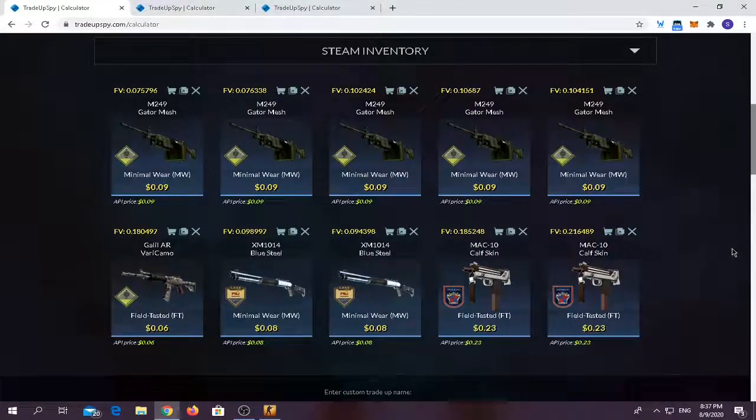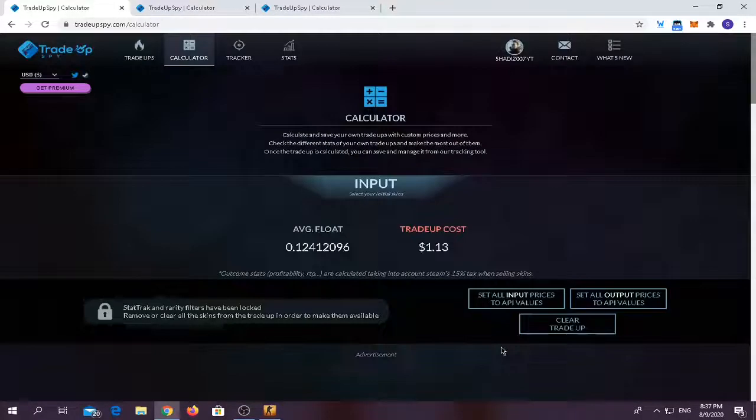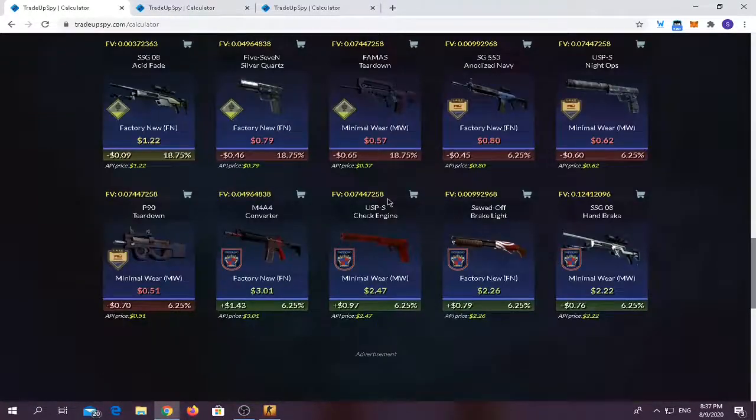You have to use five minimal wear Safe House collection skins, one field tested Safe House collection skin, two minimal wear Lake collection skins, and two 2018 field tested Inferno collection skins. Trade-up costs around one dollar 13 cents. Average float should be below 0.16 or 0.17. For the outcomes, anything from the 2018 Inferno collection gives around a 25 percent chance of making money and around 18.75 percent chance of breaking even with the AK-47 Fade. Anything from the Lake or Safe House collection skins you will lose quite a bit of money.